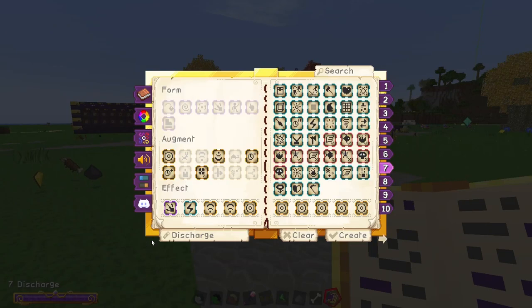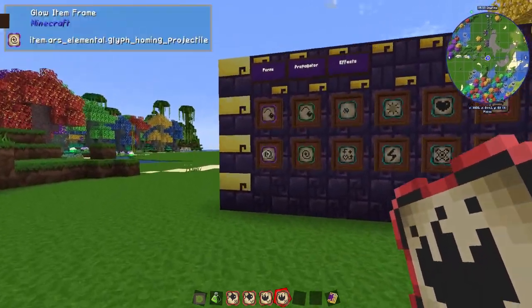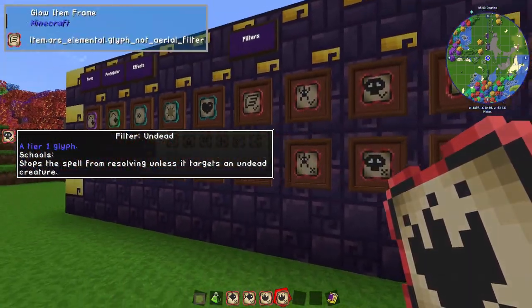Disclaimer: I'll be putting a bunch of info on screen just to make this quicker for you. First of all, you've got new glyphs to cast spells as arcing and homing projectiles, and then some filter glyphs for advanced people, but let's not go into those.